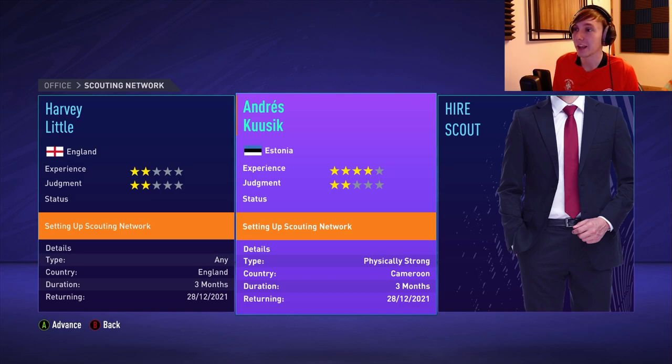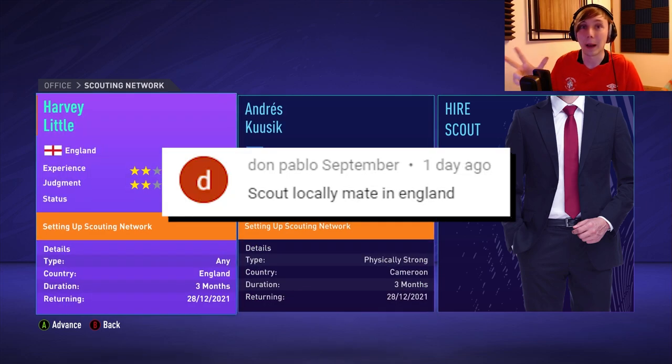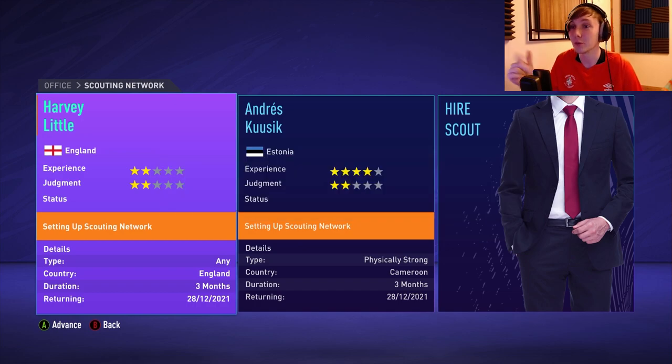Now scouts. I hired a second scout — Andreas Kusik from Estonia — costing about 700 grand of my 1.5 million budget. Gary is going to Cameroon to scout for physically strong players. Tom Pablo from the comments wanted England scouted, so I've gone for any position there. Two scouts out — we'll see what they find in three months.